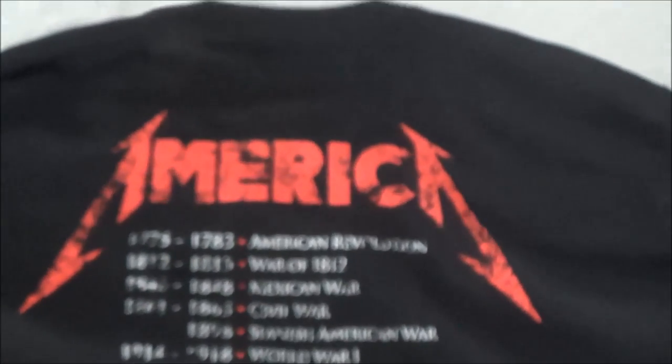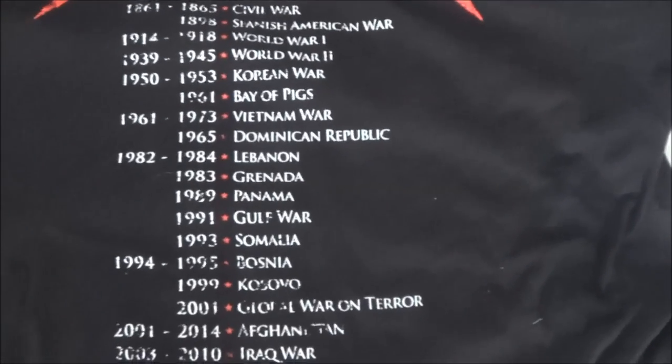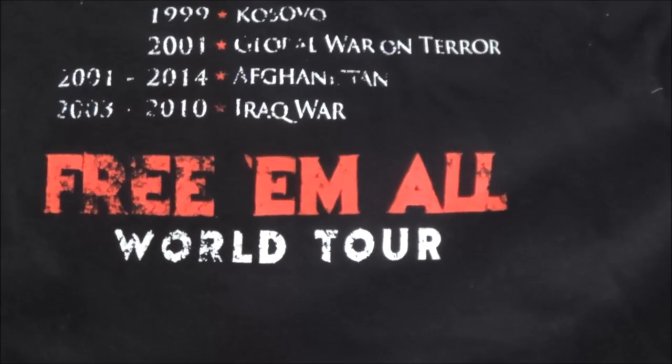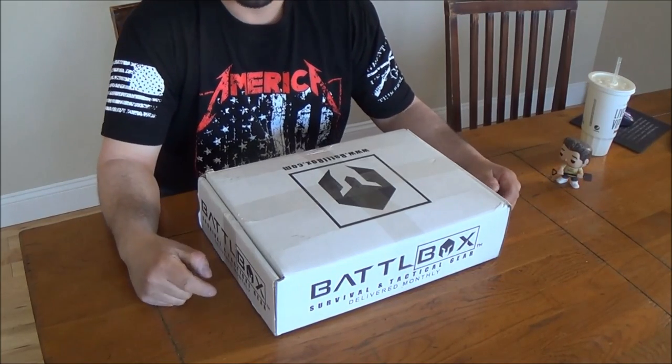And on the back, if I can actually get this to look nice and decent, it's almost set up just like their tour dates, but it says America. It's got all the dates of everything that has happened as far as war goes that involves us. And then on the bottom, Free Amore World Tour. I got that from GruntStyle.com. I'll leave a link in the description for it.